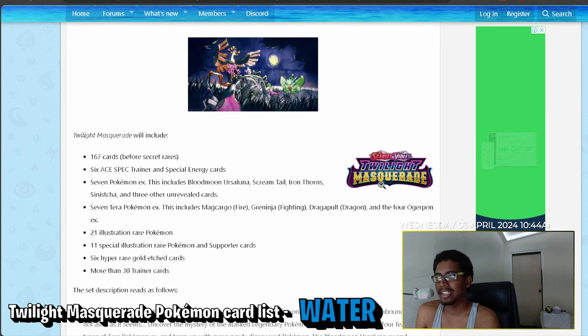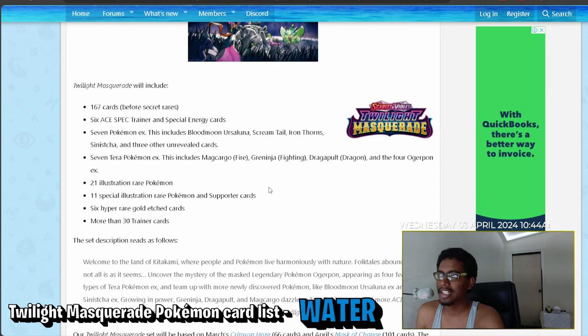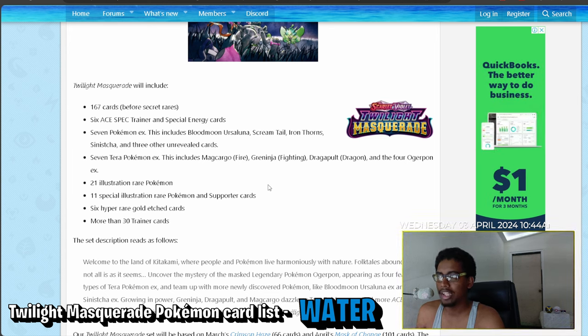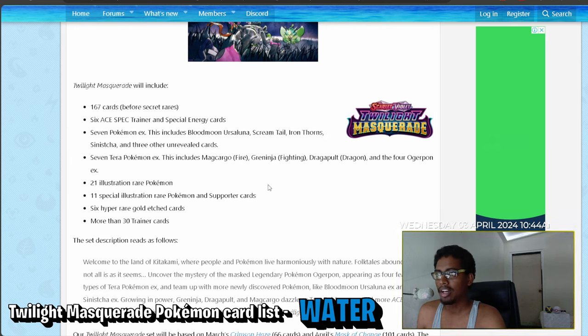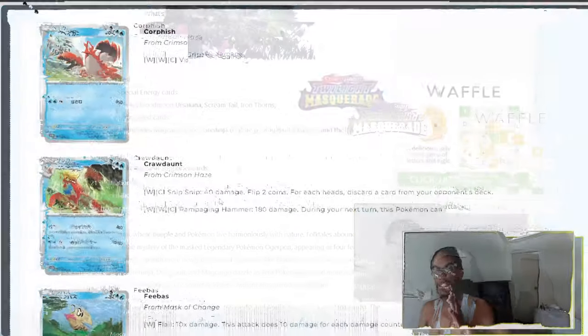The set has 167 cards before secret rares, which is a little larger than 151 but smaller than the recent set — I think 192 if I'm not mistaken. We have six A-spec trainer cards, special energy cards, seven Pokemon EX including Bloodmoon Ursaluna, Cramorant, Iron Thorns, Sinister, and three unrevealed cards. There are seven Tera EX Pokemon including Magcargo, Greninja, Dragapult, and four Ogrepon EXes, plus 21 illustration rares, 11 special illustration rares, six hyper rare gold etched cards, and more than 30 trainer cards.